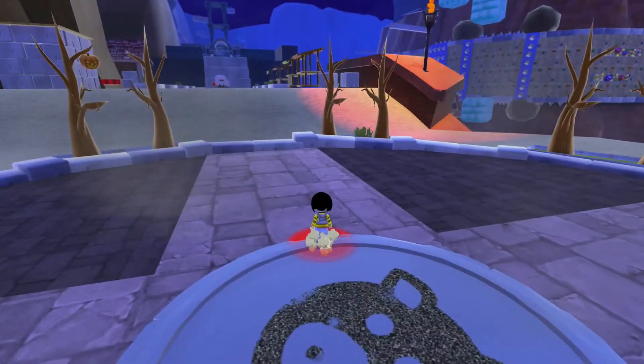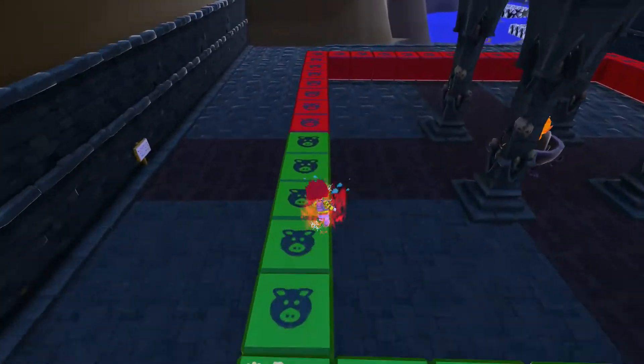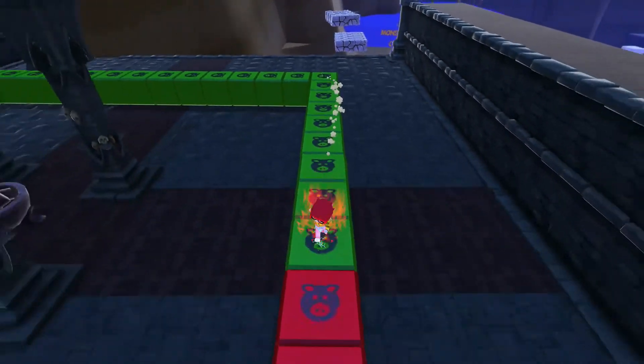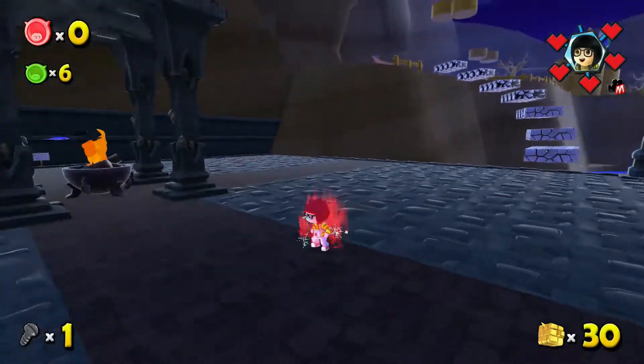Alright, let's get straight down to business. The first green coin is located right over here, which you might recognize from when we visited the world the first time and might have wondered what these red blocks even were — well now you know. It's actually required to have the Super Saiyan power-up to get this green coin because you can't run fast enough without it.